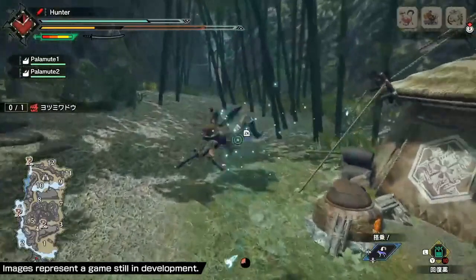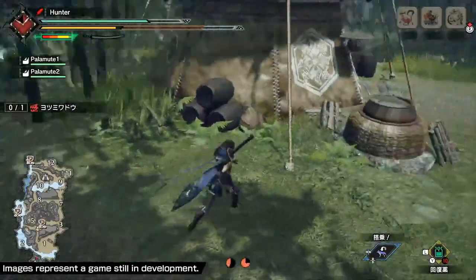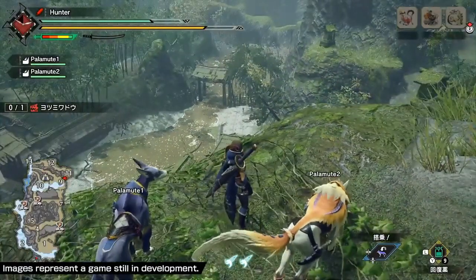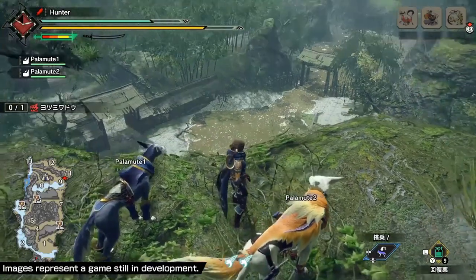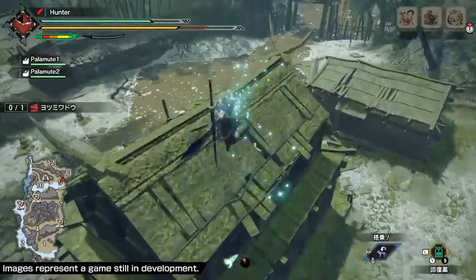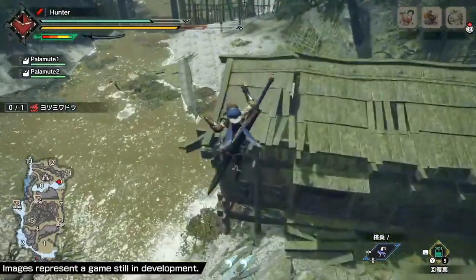So it seems like a maximum of four swings of the wirebug is allowed when you use the wirebug gauge to the best of its ability with two uses available. I can't stress enough how much I already love how this was designed. With this much complexity outside of combat, the maneuverability allowed for exploration reaches a whole new level. I'm hoping that the better gear you obtain, the more the wirebug uses can increase. I definitely think there will be armor sets with skills that quicken the wirebug cooldowns or increase the amount of usages available to you.